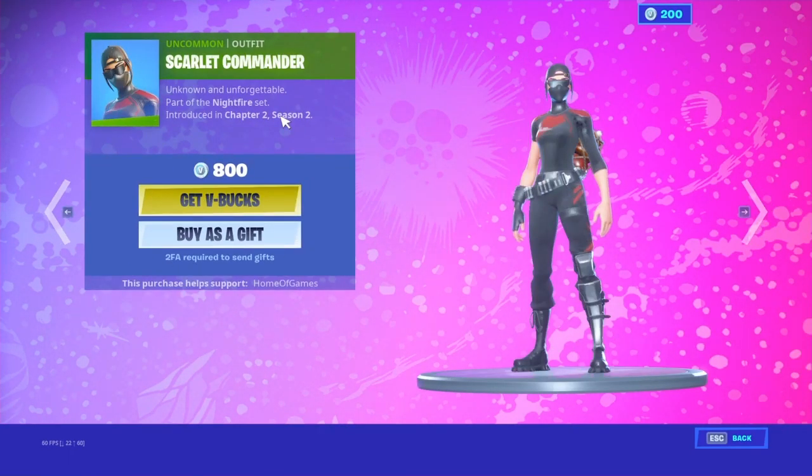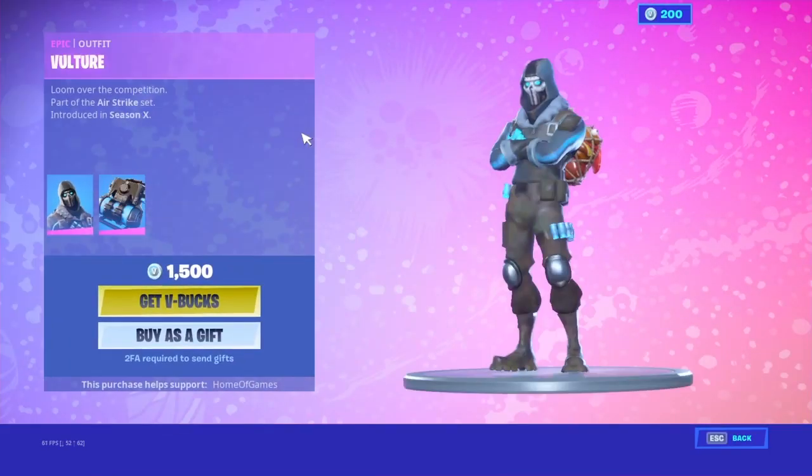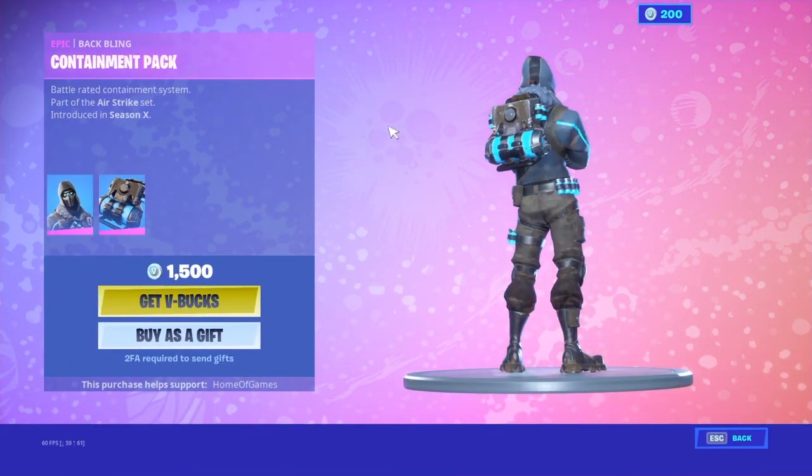We got the Crimson E-Light and we got the Scarlet Commander. And then we got Vulture Purple with the Containment Pack.